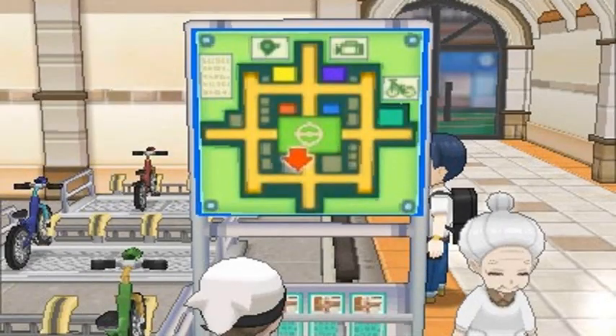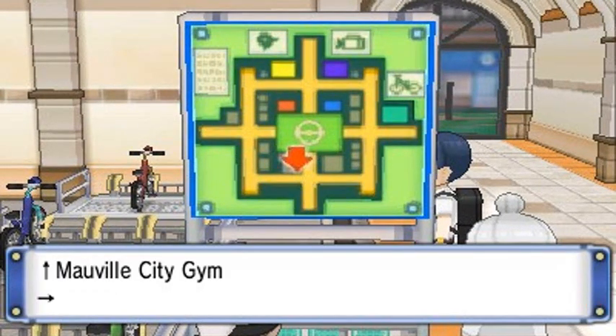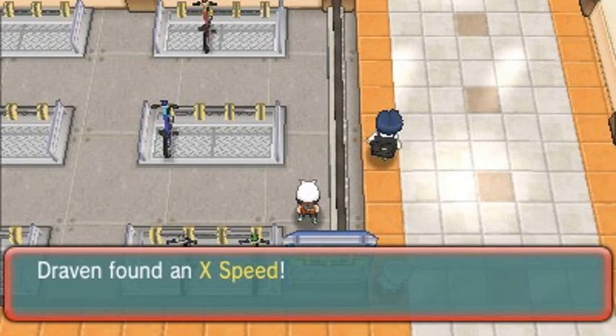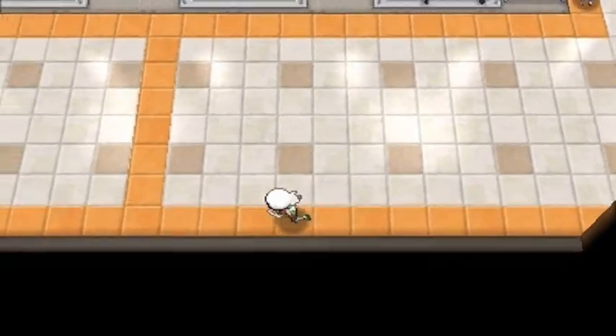Looking at the map, we're right here in the bright shiny area. We can find the bikers area, the gym, and a few other things. First things first, let's grab this - we found ourselves an X Speed, not bad. We're going to be going from portion to portion right here.